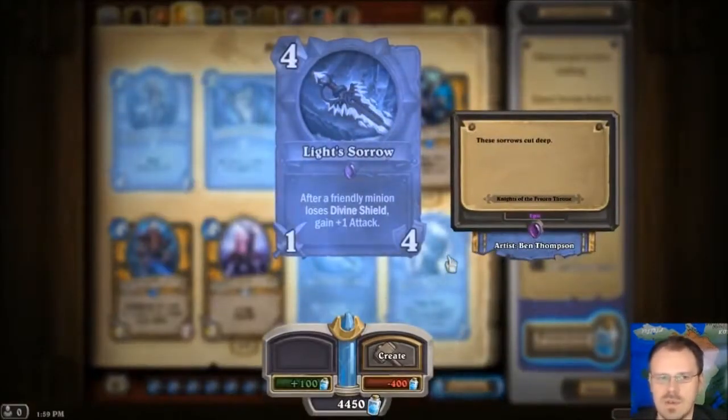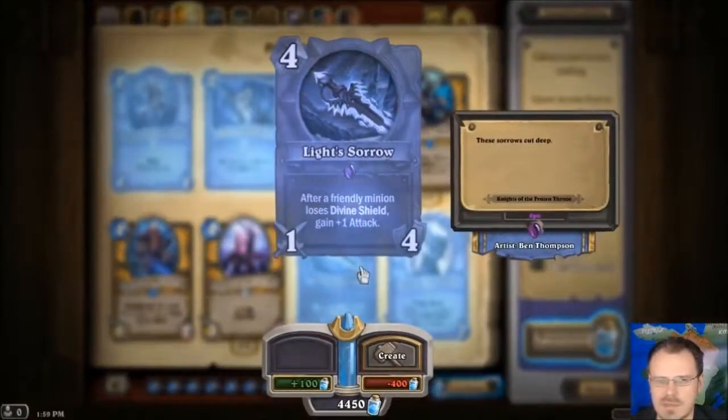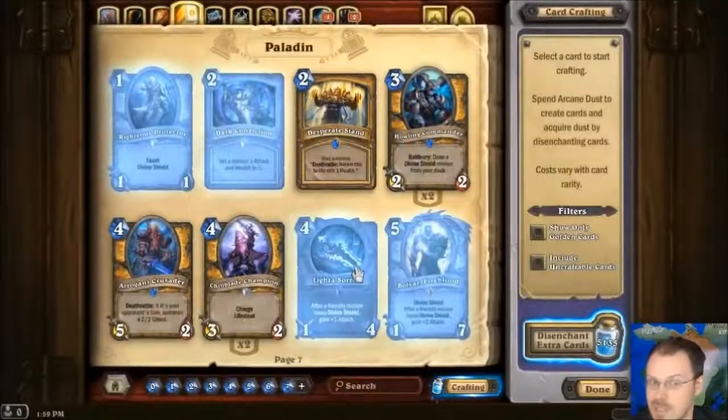Light Sorrow new weapon — 1-4 for 4. It gets plus 1 attack every time a friendly minion loses Divine Shield. That seems like a hell of a lot of work just to get 4 decent sized attacks out of that. I'm sure someone somewhere is going to do big plays with this, but I don't find this to be a very compelling card. I would rather use a good weapon like True Silver Champion — even though it gets a lot less uses, it takes no work to get it up to 4 attack.